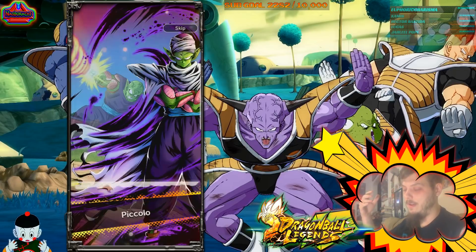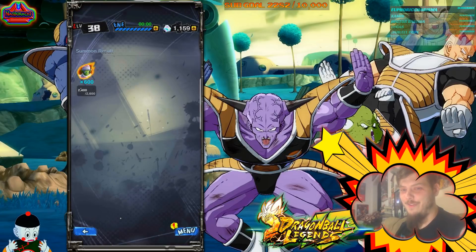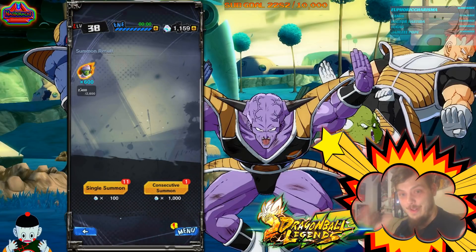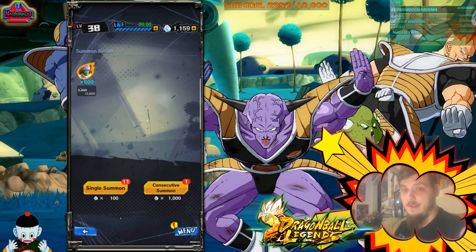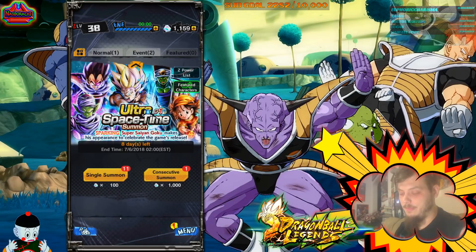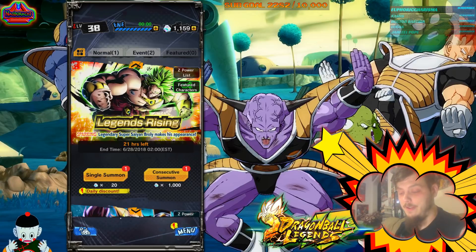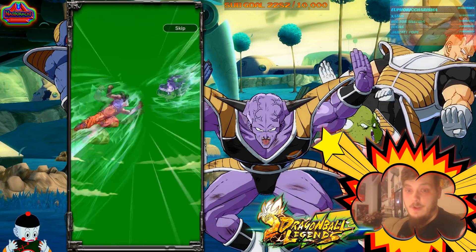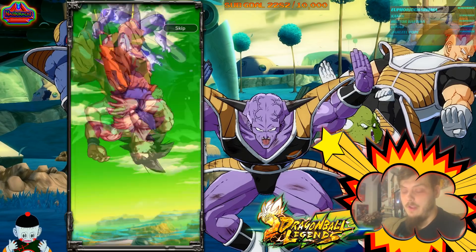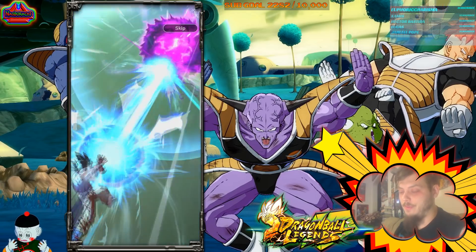Oh! We got a victory on the blast — what is that? Oh my goodness, why did I do this banner first? Another Piccolo! Well, one more pull and he'll be 6 stars. That's crazy — out of my past 3 days worth of daily summons, I've now gotten 3 sparking units. I hope you guys are having amazing luck. No way we're going to get 2 sparkings back to back.